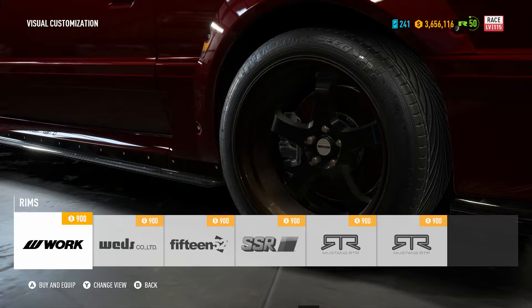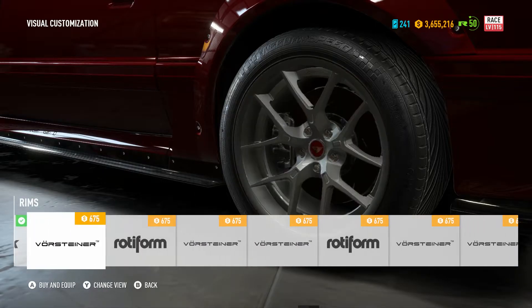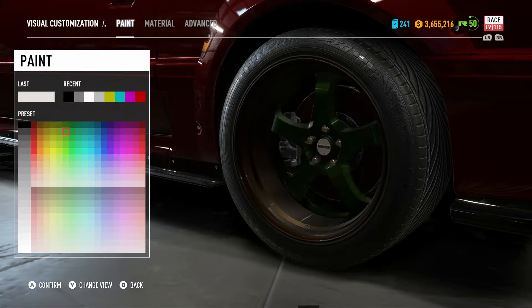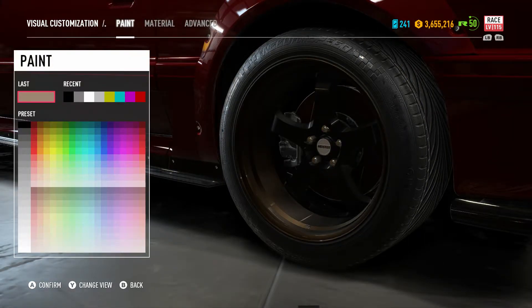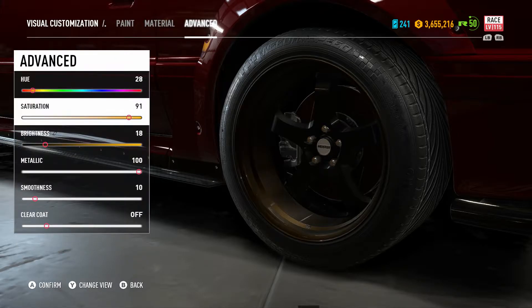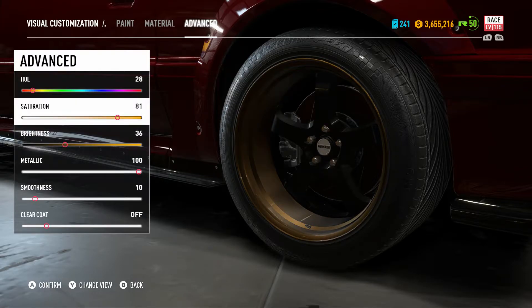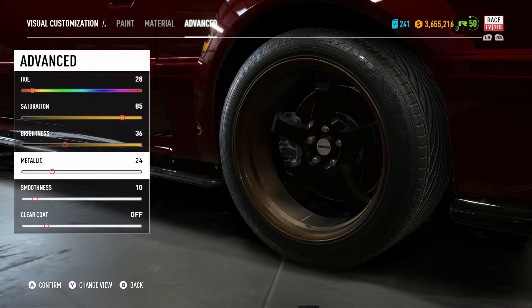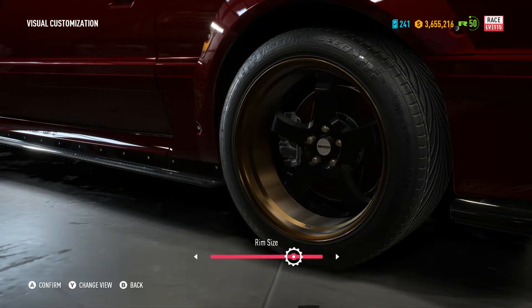I'm going with these rims — I don't think I've put them on any car yet. I'm about to go to color. That controls the inside, so I'm going to paint that black. I kind of want a bronze color for the wheels. That better have applied to the front and back — looks like it's already on the back too.